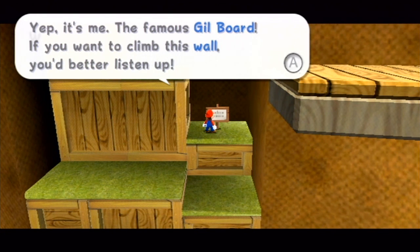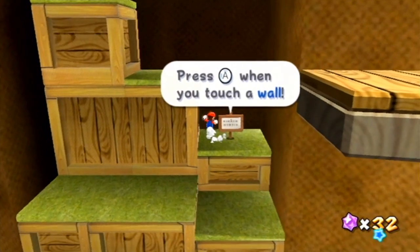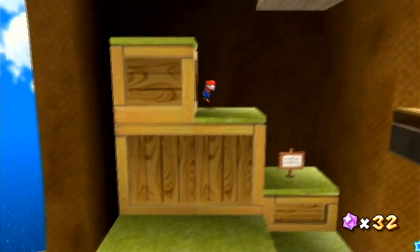It's me, the famous guild board. If you want to climb this wall, you'd better listen up. When you stick to the wall after a jump, press A to do a wall jump. Oh, I know how to wall jump — I've played Super Mario 64 before.